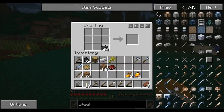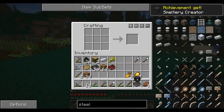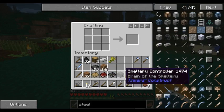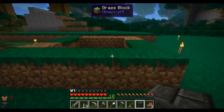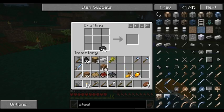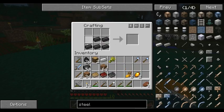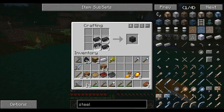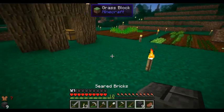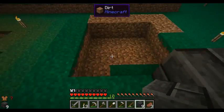We've got our forge going. Let's look at some stuff. First thing we need is a smeltery controller. Creating that gives us a new book. We're going to place that there. Now we know we need nine of these — two, three, four, six, seven, eight, nine — because the seared bricks go along the bottom here.